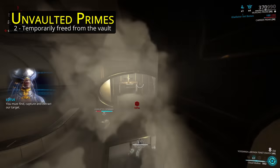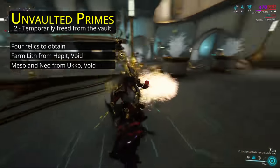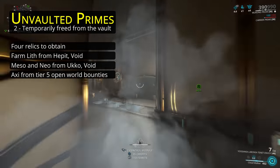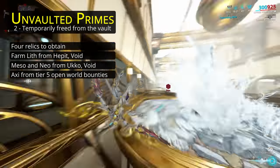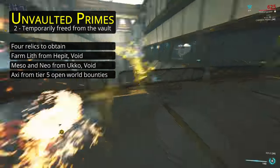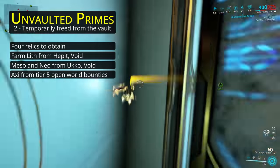As for the Unvaulted Frames, there are always four relics in total. The Lith relics can be farmed fastest from the capture mission Hepit in the Void. The Meso and Neo relics can be farmed fastest from Ukko, a higher level capture mission also in the Void. And the Axi relic can be farmed fastest from Tier 5 open world bounties. Despite Tier 5 bounties being relatively long missions, they pay out the Unvaulted relic much more rapidly than any Void mission, including Void Sabotage. If you can't play on the open world, such as due to loading issues, Void Sabotage is your next best option, but it is a lot slower. And if you get bored of doing capture missions, you can do the Tier 3 and Tier 4 bounties for Meso and Neo relics individually, which is a nearly comparable rate. However, Tier 2 bounties for Lith relics simply aren't worth it compared to the capture mission.